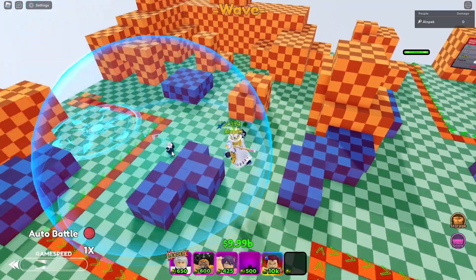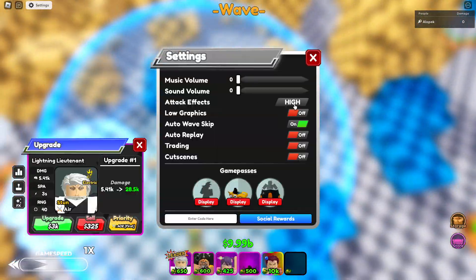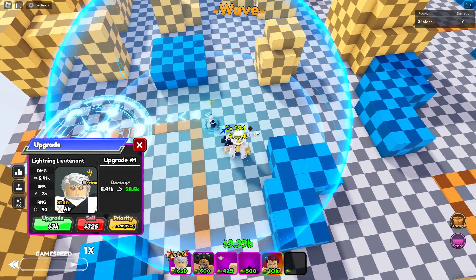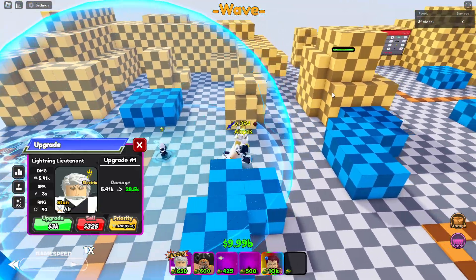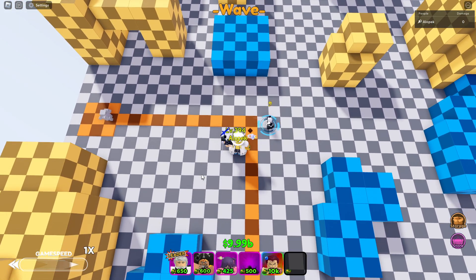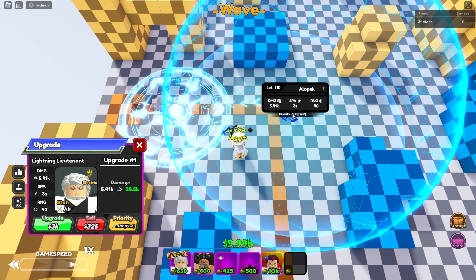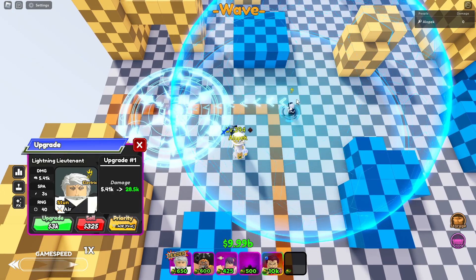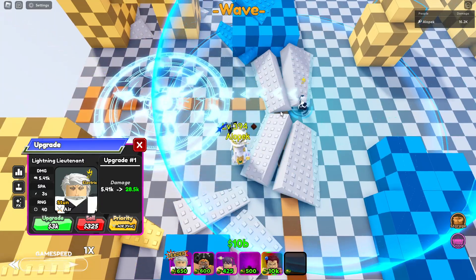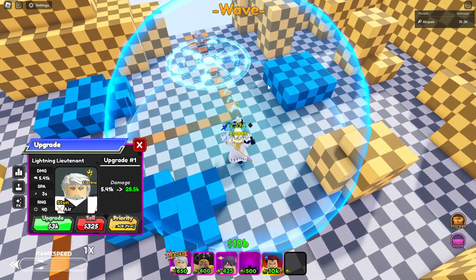Alright, let's get started — come on Chojuro. Looking good so far. This is the same AOE he had before — 5k with leader buff at basically max level. Let me spawn in a couple enemies. 3 SPA is pretty good overall DPS-wise, not too crazy. That's actually pretty clean.